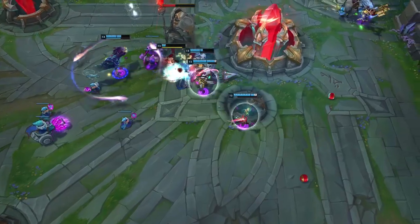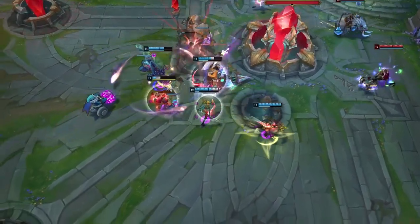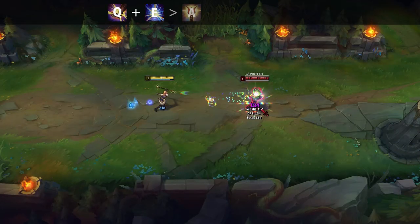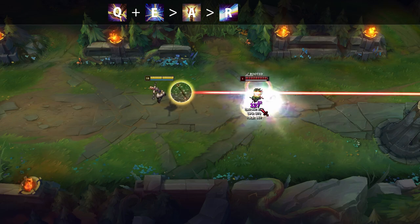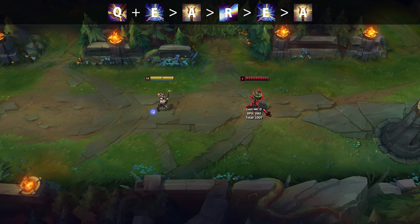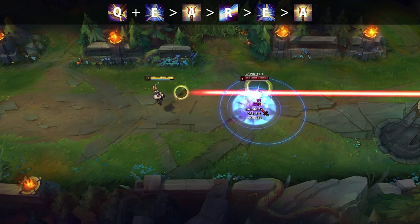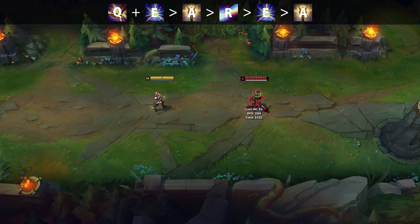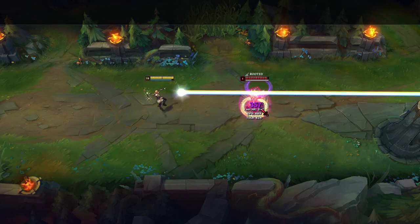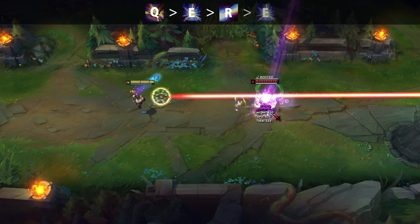Now let's talk about Lux's combos. She really only has two main combos to keep in mind. The first is a layered QER combo — use Q and E simultaneously, auto once, ult, press E again to detonate it, then auto once more. This combo is best used when you don't quite have enough damage to one-shot your enemy, maximizing passive damage. If you are strong enough to simply one-shot your enemy, you use the simpler Q-E-R combo.